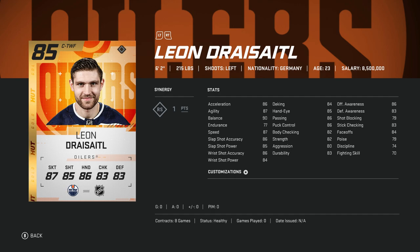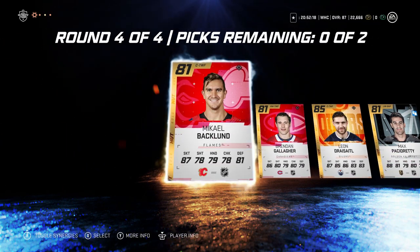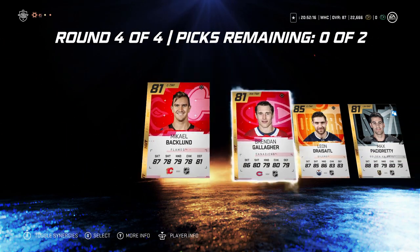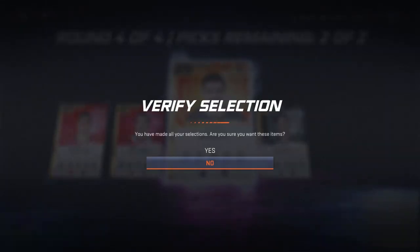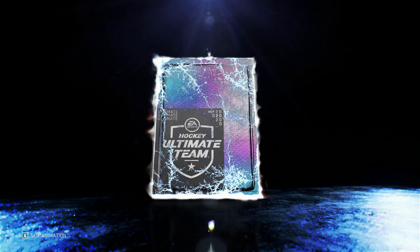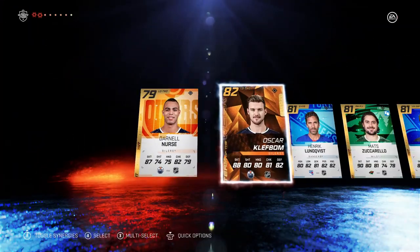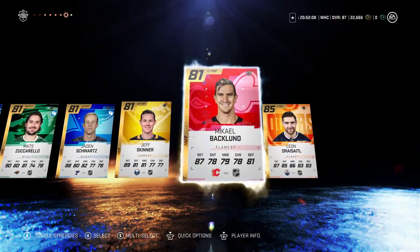I'm not too sure exactly how much he goes for right now, I'll have to check that out. I'll take it. I'll just take Backlund and I'll also take Dreisaitl. I would assume he goes for near, if not more than 30k. So I think, plus the Clefbomb, those two might have gotten me my money back on this pack.